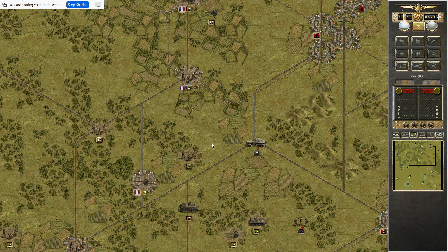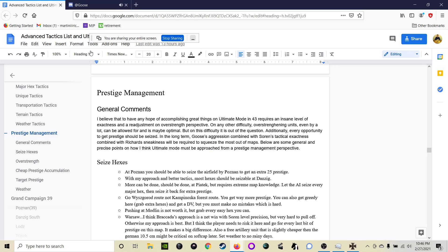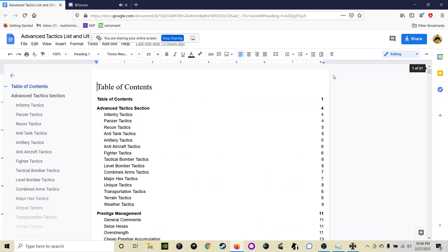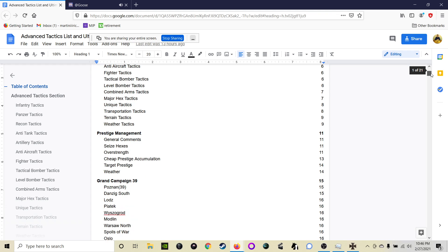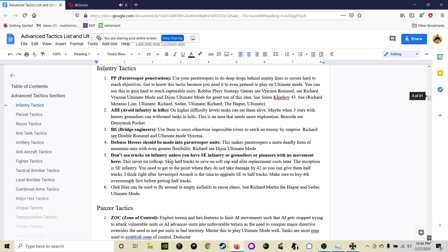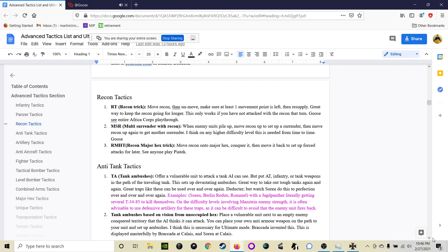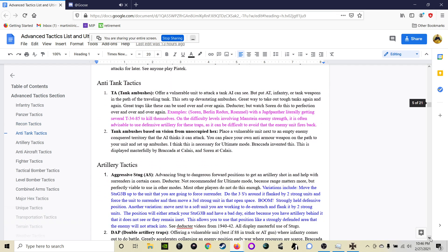I'm really enjoying this deep dive and it's helping me see maps in different ways. I really appreciate you being willing to do this. I updated the ultimate mode document — now we have a table of contents. I put tactics stuff in there — like in the fighter tactics there's chain trap. You can add it in so you can see it. It's kind of funny there aren't that many Panzer tactics we talked about in Panzer Corps. But I have artillery, combined arms tactics, major acts tactics, unique tactics, transportation tactics, terrain tactics.